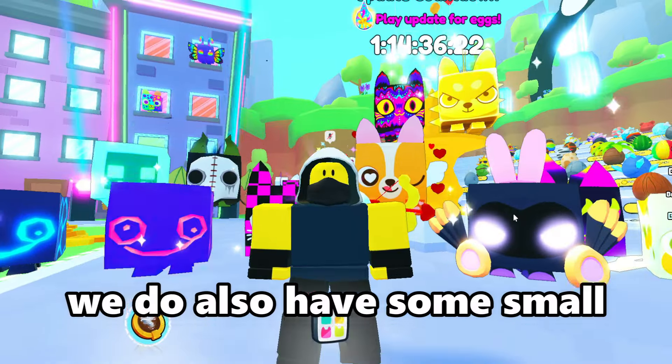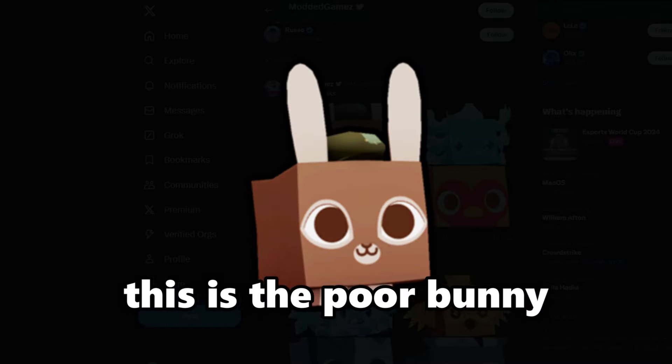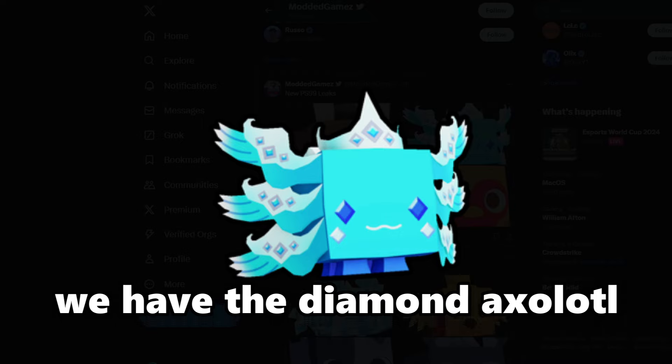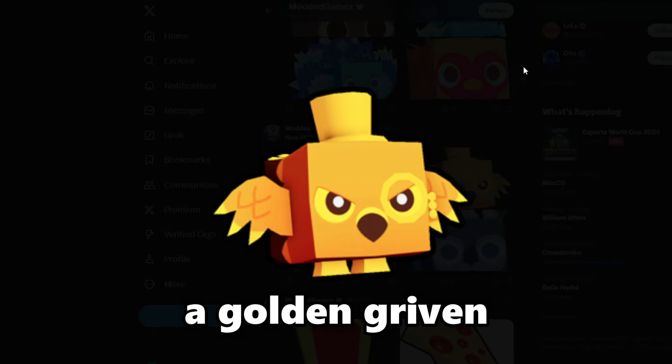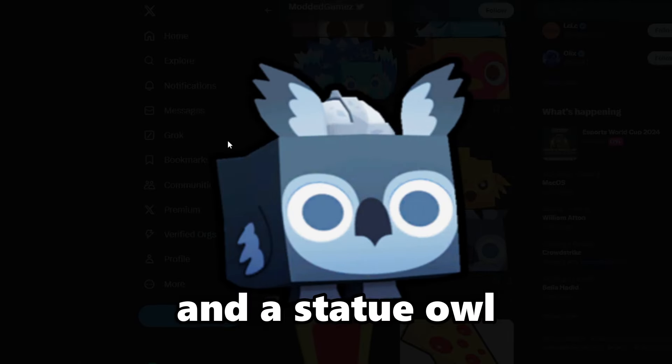We do also have some small variations of them which makes it easier to see. We can see the poor bunny in the small version, the diamond axolotl, diamond peacock, the rooster chicken, the diamond dragon, a golden griffin, the statue Dalmatian, and a statue owl.